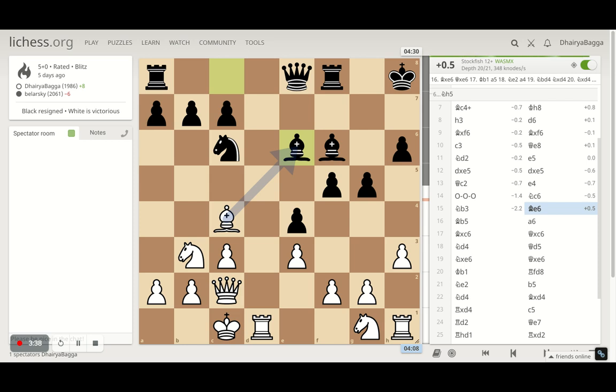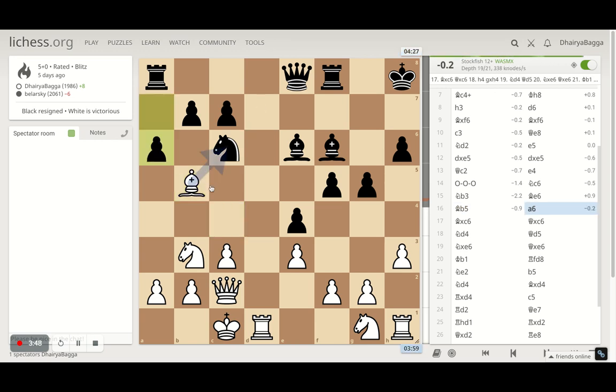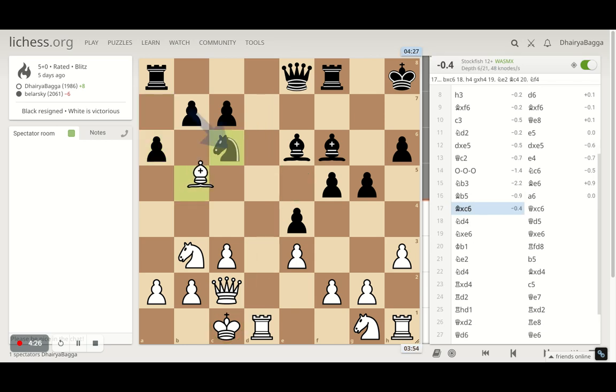Opponent plays bishop to e6, trying to exchange the light-square bishops. Since my opponent wanted to exchange, I denied and pinned the knight there. Opponent plays a6. I could bring my bishop back to e2, but then my bishop wouldn't be doing much — I can't really go to h5 because of the queen standing there. So I thought rather to take the knight, because the knight can become tricky coming from e5 to d3, giving a check and closing my rook's file. Not letting the knight come over, I took on the knight.